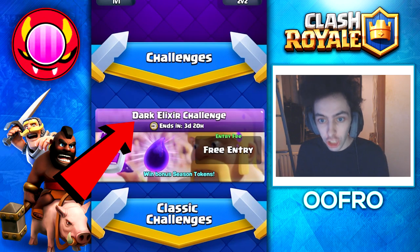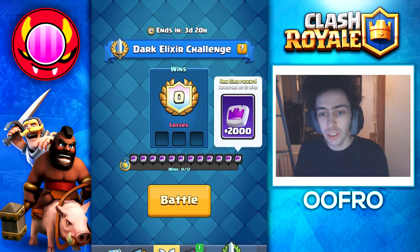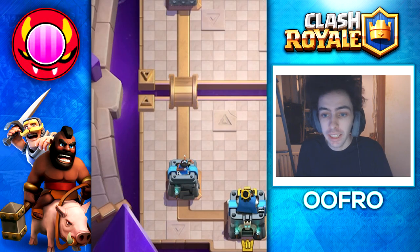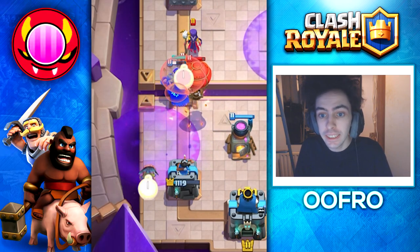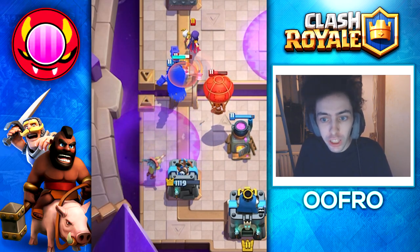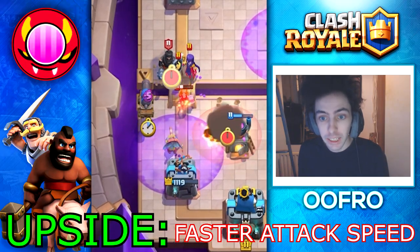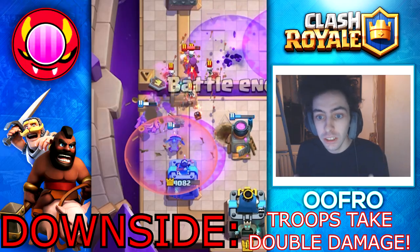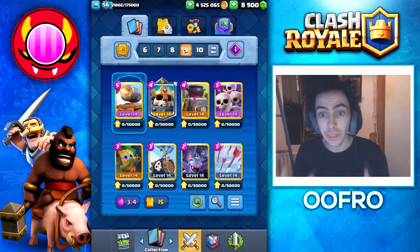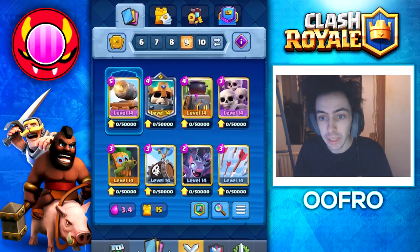Easily beat the Dark Elixir challenge with this deck. This challenge goes up to 12 wins and the unique thing is Dark Elixir randomly falls from the sky. If your troop is inside this Dark Elixir area, they get a super rage effect, meaning faster attack speed and faster movement speed. The downside is they take double damage. Because of that, the best deck for this challenge is a Zap Bait deck.